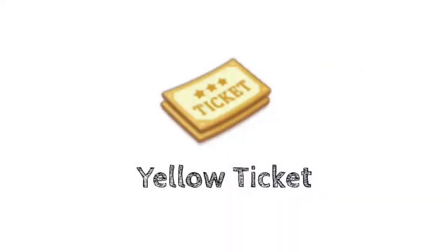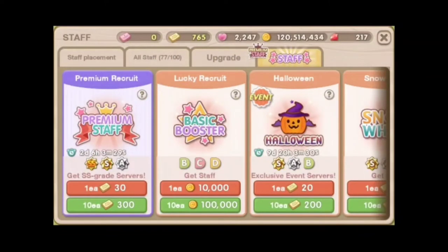Yellow ticket is used to draw fairytale staff and event staff. As seen on the image above, you need 30 yellow tickets to draw once and 300 to draw 10 times in the premium staff. On the other hand, the event and the fairytale staff only needs 20 yellow tickets to draw one time and 200 to draw 10 times.